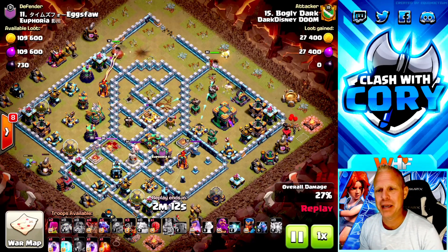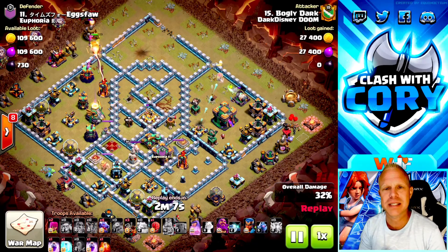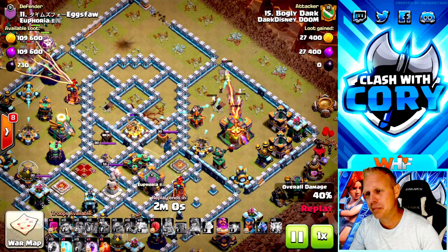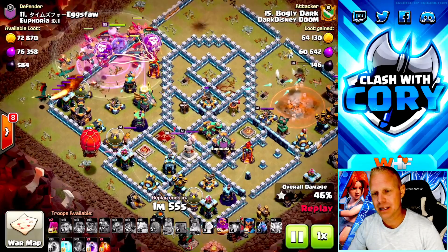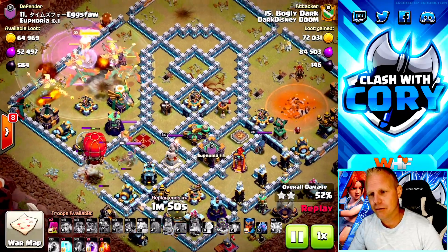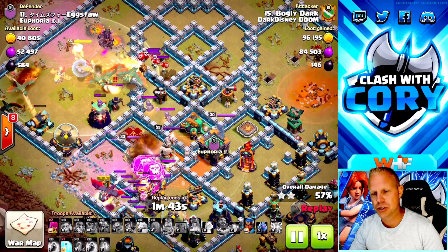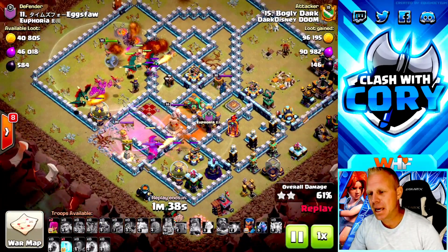If you're liking this video make sure you hit that like button, subscribe to the channel, and use code CWC before you buy anything in-game including Gold Pass. The queen with her unicorn pops her ability and takes out the Town Hall — massive value right there. That allows him to skip the blimp and bring a scattershot instead, which covers the queen and air defense damage. There's a dragon inside that could have taken her out, but she goes to the rest of the dragons — even better.